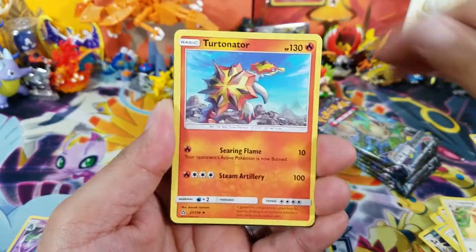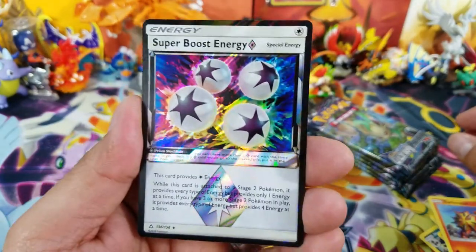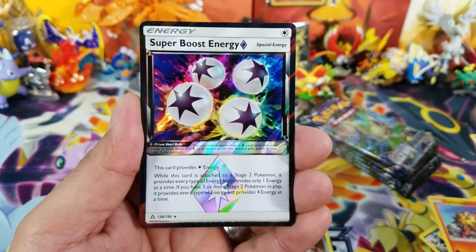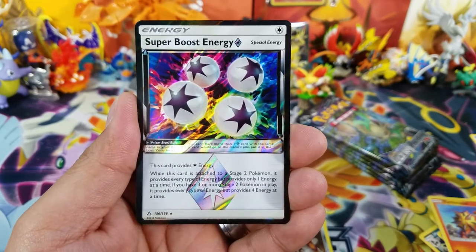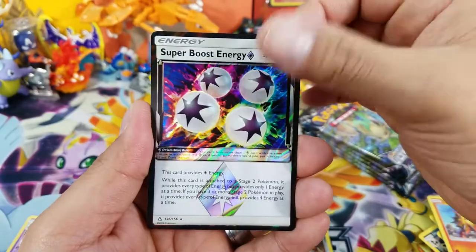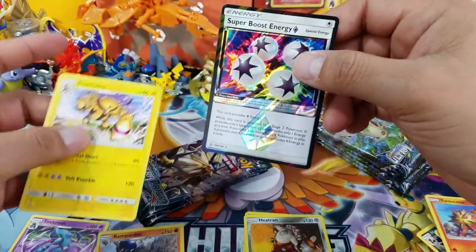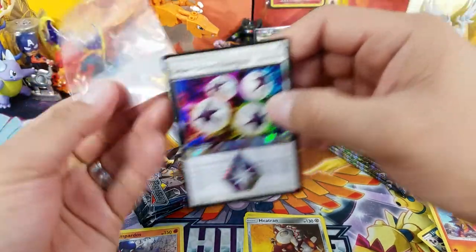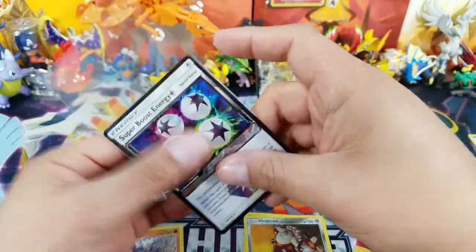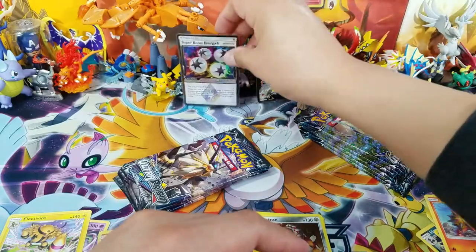Lopunny, Turtonator — oh very nice, a Super Boost Energy Prism Star card! I still don't have the Cyrus Prism Star. Hopefully the other packs will have it. I already have all of these other cards in my collection, so hopefully we can get that Cyrus today.